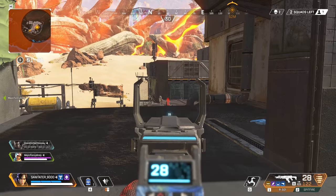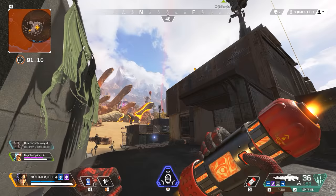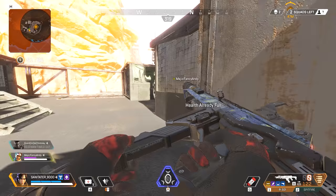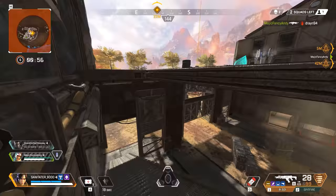Before going further, some top tips: turn on your subtitles if you're struggling to hear Wraith's passive — she says 'you're being watched' fairly quietly, and subtitles will help you catch it. You should always combine your tactical ability with your Dimensional Rift. When you place your first portal, use your tactical ability to go invisible — we'll call it that — and you also get a speed boost, meaning you can place both portals quickly.